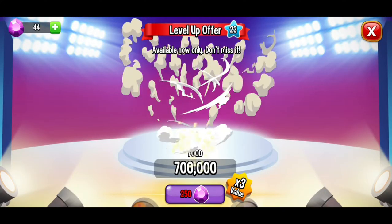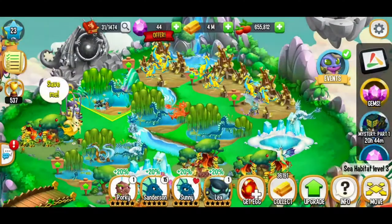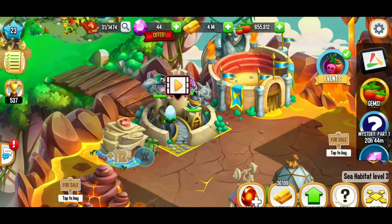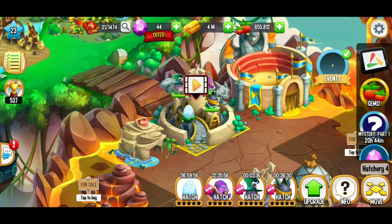There's a little food offer, but I'm going to have to pass on that. We've got a dragon in the hatchery, and there we go — we ended up getting a cloud dragon. That's kind of what I had expected.